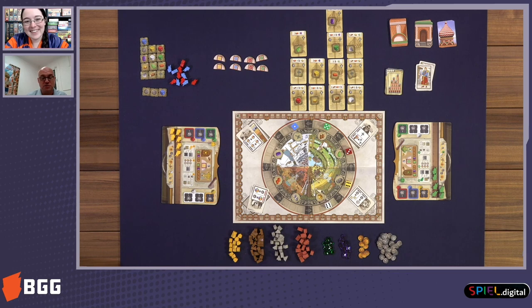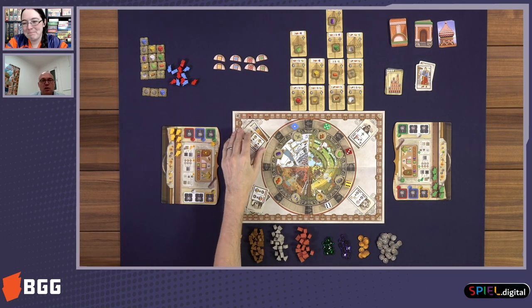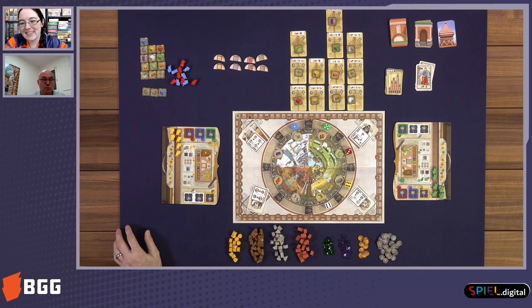Before we go into the action options, I'd like to mention the scoring tracks because it'll help explain things later. On the scoring track there are two types of points: recognition points and prestige points. Recognition points are what you'll get most of the time during play, but prestige points are what really count when you're scoring. Once you've crossed certain thresholds of recognition points, they get converted into prestige points.